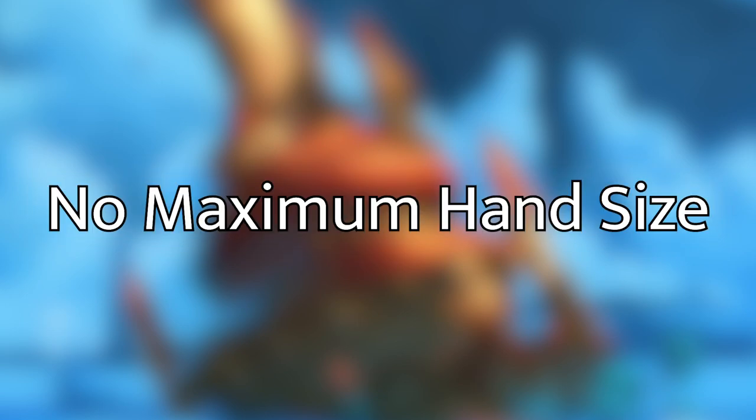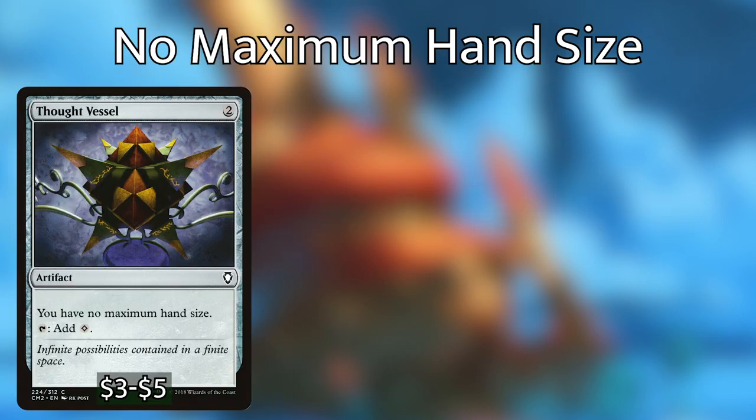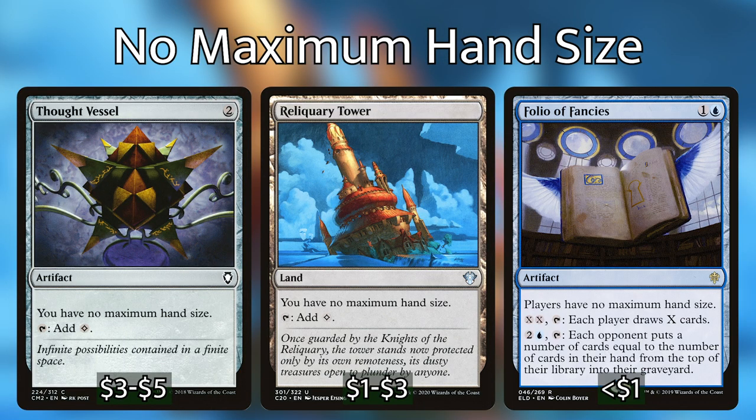The second theme is no maximum hand size. Naturally you're going to be drawing a lot of cards and you'll want to keep them beyond the 7-card limit. Fortunately blue has a lot of options for this, so I would recommend Thought Vessel, Reliquary Tower, and Folio of Fancies to fulfill this need. These three cards will all give you no maximum hand size, two of which provide extra mana and the third one also giving some more draw and mill power. All are pretty efficiently costed and worth considering for your deck.